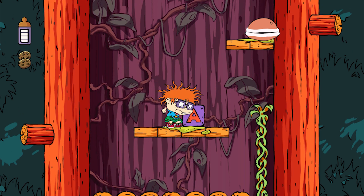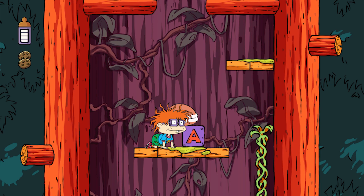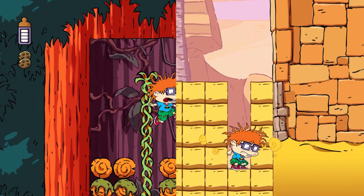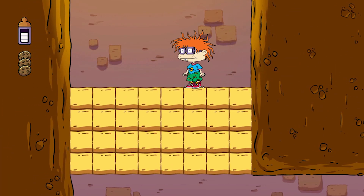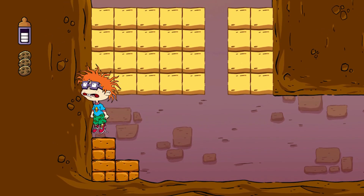You get to play as Tommy, Chucky, Phil, and Lil, each with their own unique stats for jumping and lifting. The game offers three difficulty levels — newborn, baby, and big kid — affecting swaps, health, and respawns. So whether you're a newbie or a seasoned gamer, there's a challenge for you.